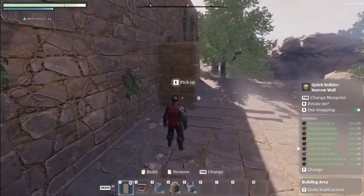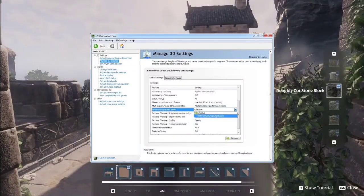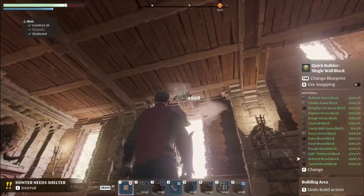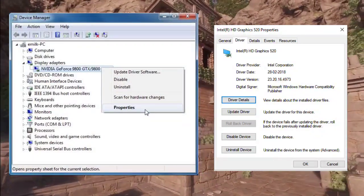Run the game on a dedicated graphics card and optimize your setup. Follow these steps based on your GPU. For NVIDIA GPUs, open the NVIDIA Control Panel, go to Manage 3D Settings, and set the preferred graphics processor to the dedicated GPU for Enshrouded.